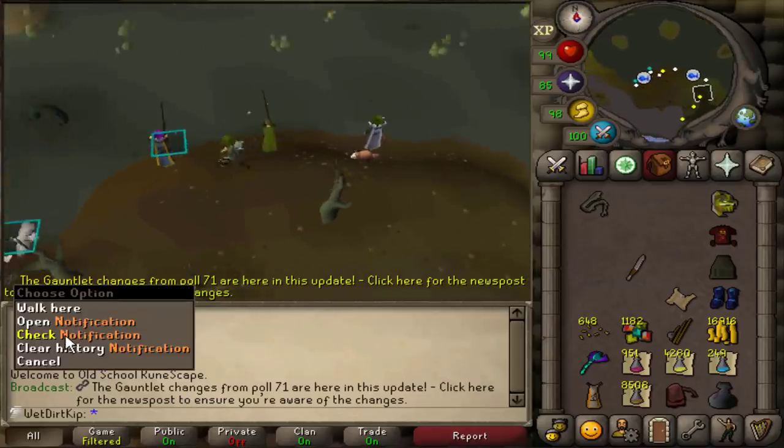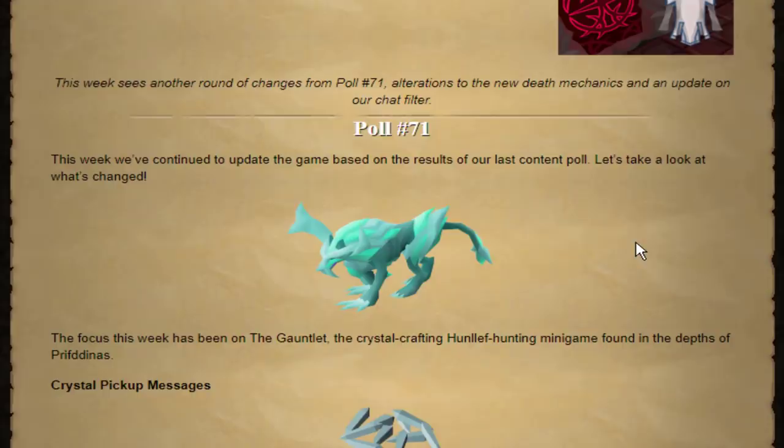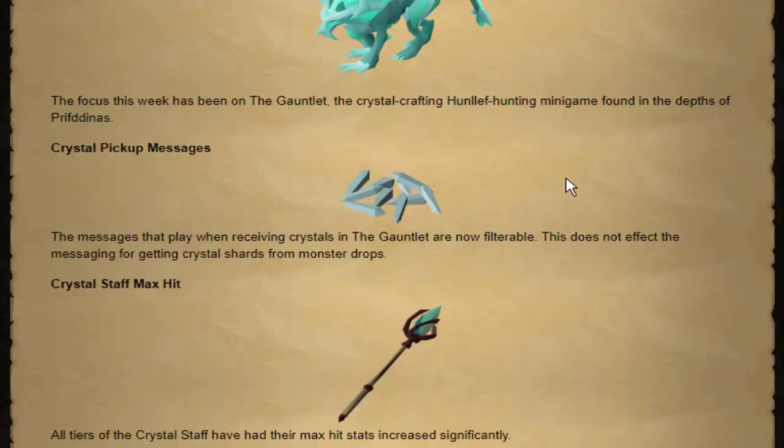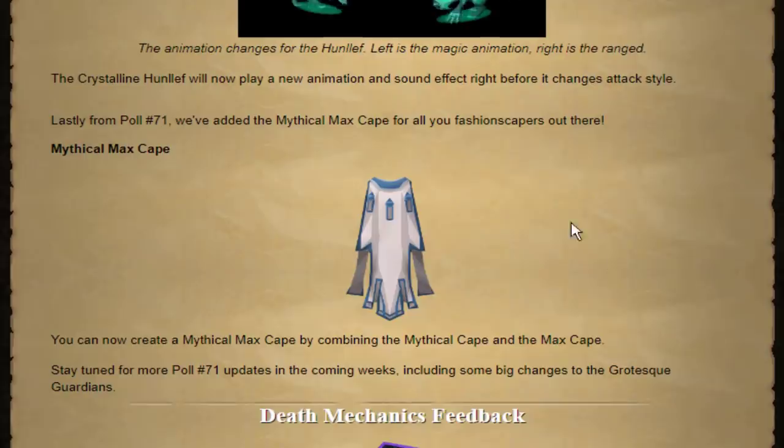Good morning gamers! We have an update to go over. There's a lot of really nice changes in this update. First thing is all the Gauntlet changes that were pulled like a month or 2 months ago finally came into the game. I stopped doing the Gauntlet at 10 KC Corrupt and Regular, but once I go back to Slayer, I'll be doing Gauntlet runs whenever I'm not streaming, because I don't want to do the fun boss tasks off-stream. The Gauntlet is something you can casually do whenever you want.